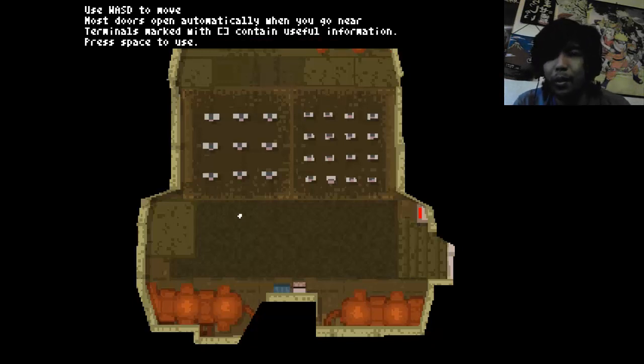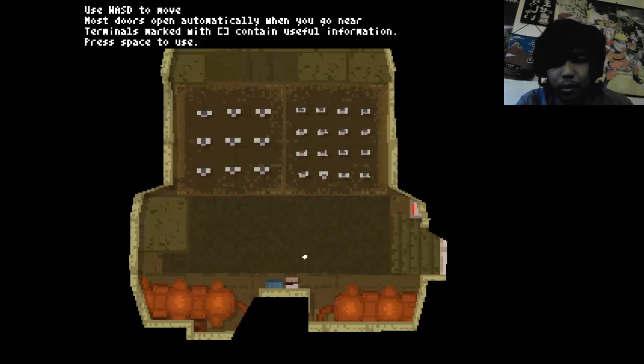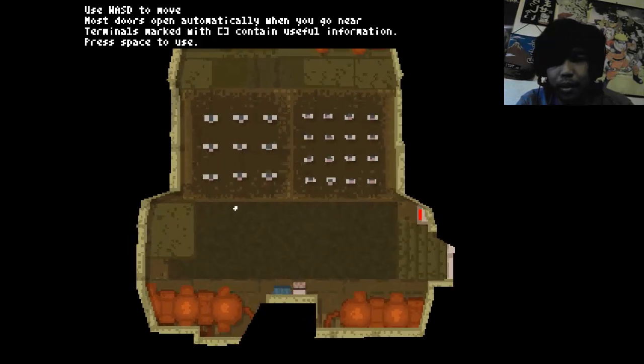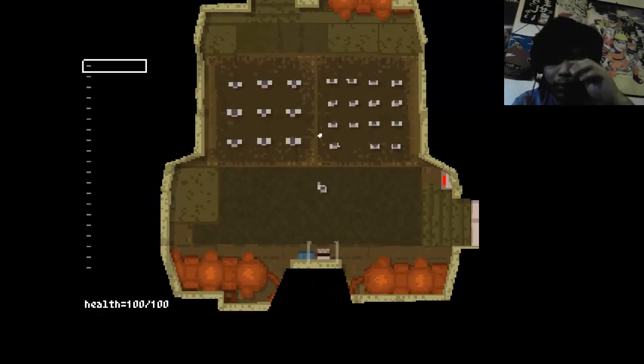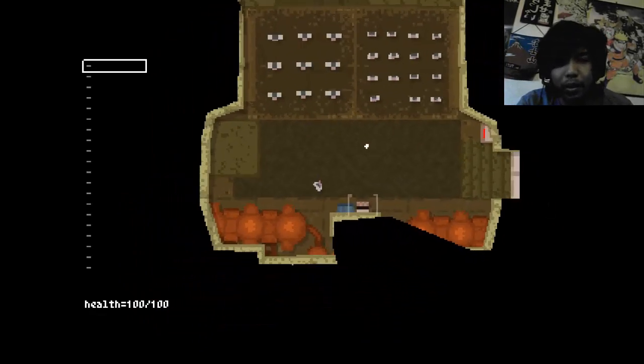Use WASD to move. Most stores open automatically when you go near terminal mocks with the little thingy. They contain useful information. Press space to use. Okay, so where am I? Oh, there I am. Look, I'm this little guy right here in the middle. So it does the top-down shooter thing.